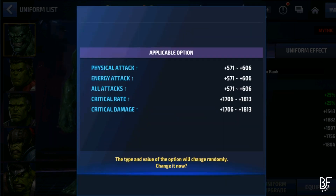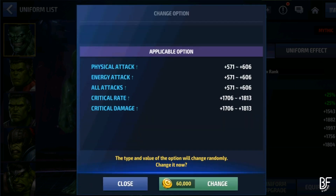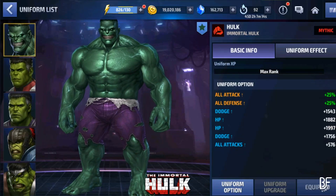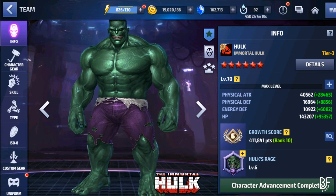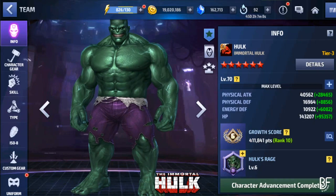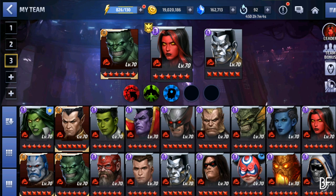If you want, we can change the last slot to all attack. I had it swapped to CTP of Rage, so all attack is there — hopefully all attack will help him out. That's the build, guys. Let's go ahead and quickly see how Hulk performs in PVP.